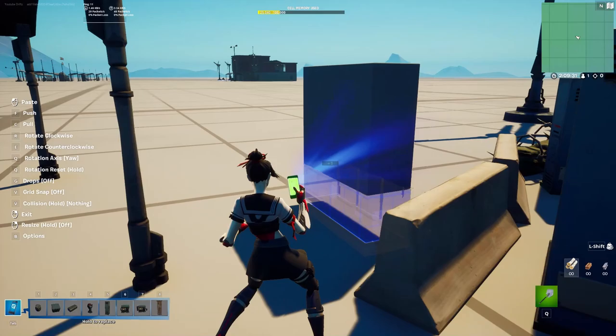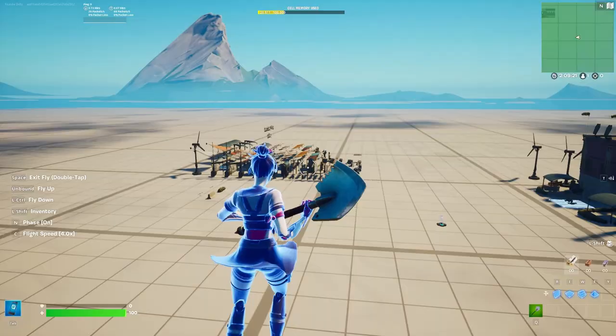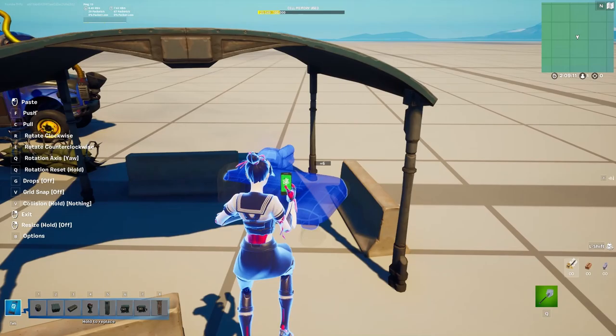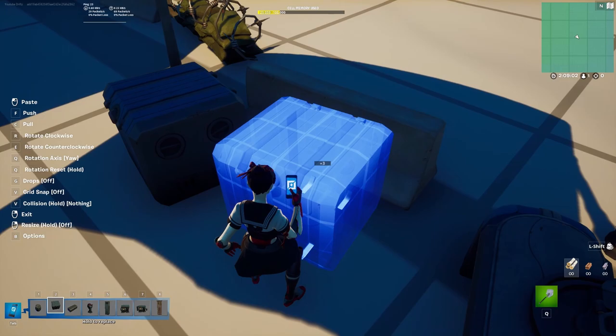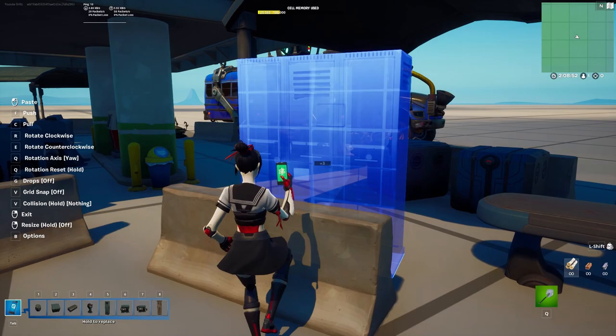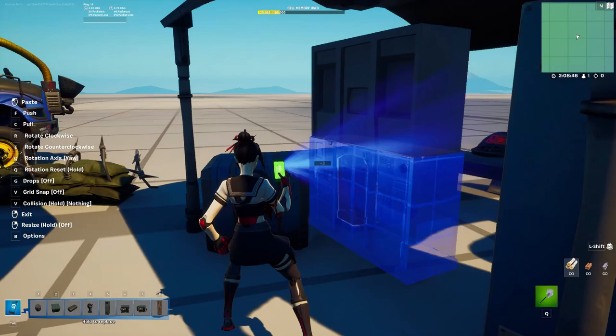In these little huts, you want to place barriers around them. You can also put a computer prop inside, which will make it look real — choose whichever you prefer, bigger or smaller. You can also place cargo pieces or a generator piece, or just place down the technology piece, like right here.